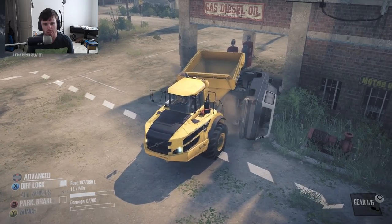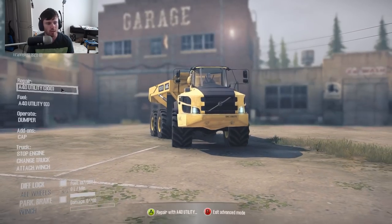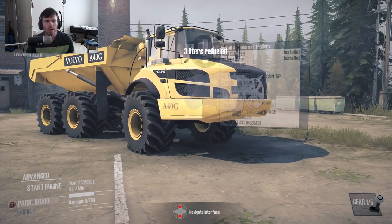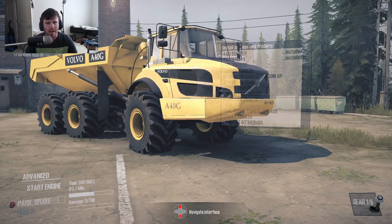It doesn't really have the approach angle to climb on top of that thing either. At the end of the day, is it an extremely useful vehicle? Absolutely. Could I see it being used within a map scenario? Definitely. This thing is on the Steam Workshop — just look up Volvo A40G in the MudRunner Workshop to pick it up. Hope you all enjoyed, and I will see you guys next time.